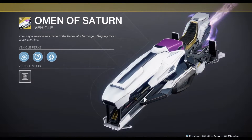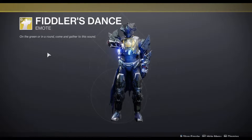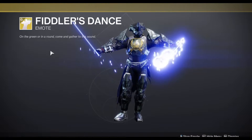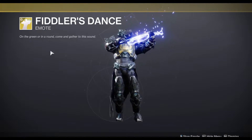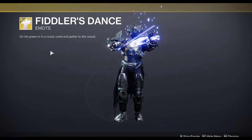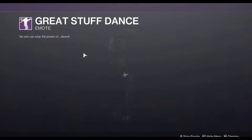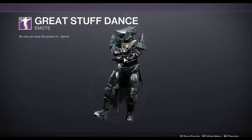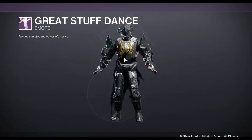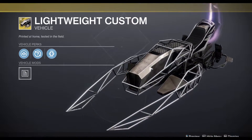In the store this week we have the Welded Brass shader, a Leviathan's Breath ornament, and the Omen of Saturn sparrow — it's like a Telesto-themed sparrow, pretty cool. Moving on to Bright Dust, we have Fiddler's Dance. You better smash the violin on the floor at the end of the emote. Oh no, it just takes a bow — great stuff. The sparrow has a really nice lightweight custom trail, that's sick.